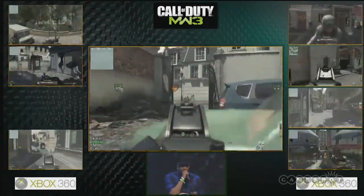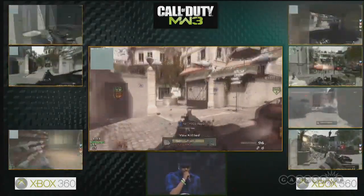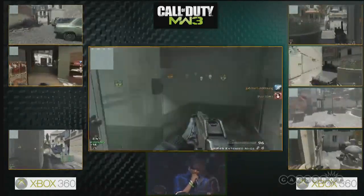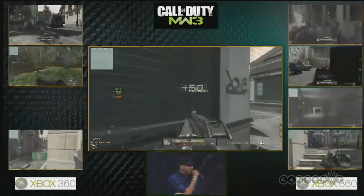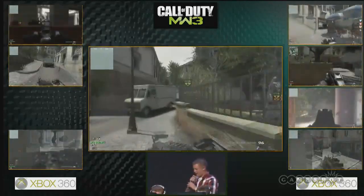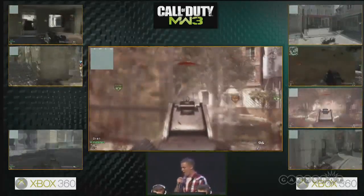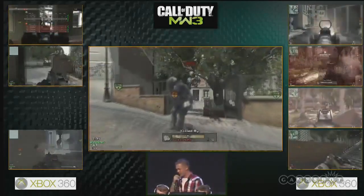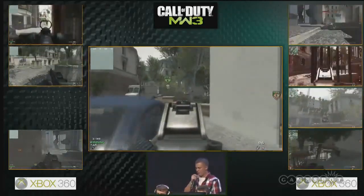Infinity finds themselves thrown back into their spawn, letting Optic control the center of the map. Merc is pushing up, picking up another kill, going into the spawn picking up another - they're headhunting. Merc throwing stuns and grenades at that B flag again, a very crucial choke point. They're knocking guys down but can't get in position to cap B. Infinity is struggling in that small corridor with all the grenades.